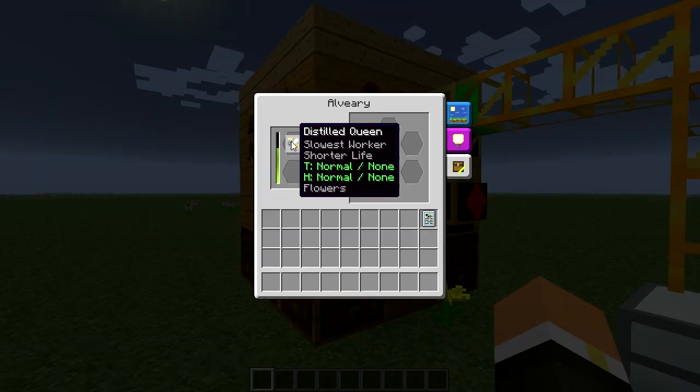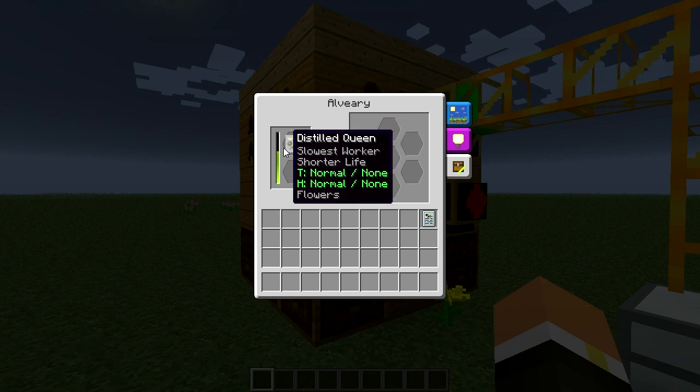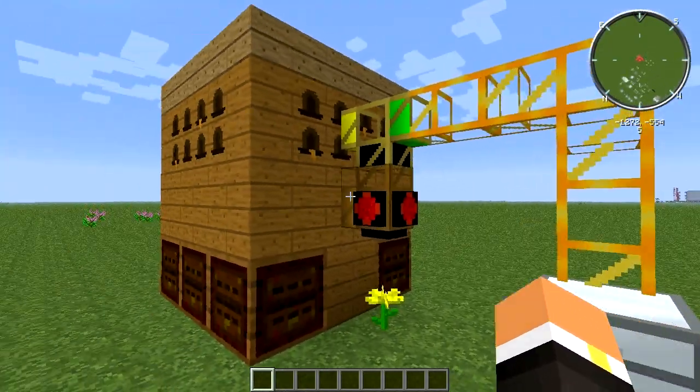These are the slowest workers. If you can get a fastest or fast productivity serum and inject this bee with that serum, you can see a lot better results. Let's get on to the next part.